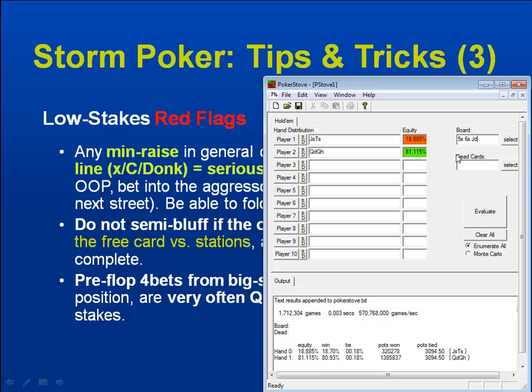The flop comes and we hit our jack plus two spades, so we connect with the board. We do have top pair, but we also have the flush draw to boot. Now the queens are of course still better here. However, we have two outs for the other jack — which will give us trips versus the queens — and the full nine outs for the flush draw.